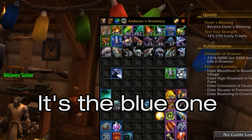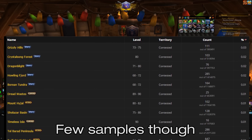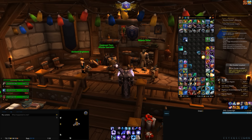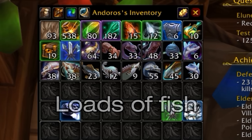Originally the mount had a 0.01% chance to drop once you fish up a fish from a certain school in those regions I mentioned earlier. But now you can basically use the fish nets equipped on your ships to fish up loads of fish at the same time.